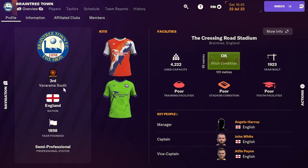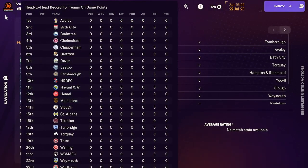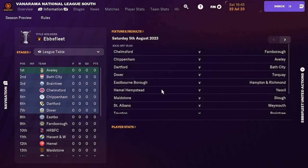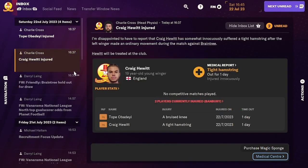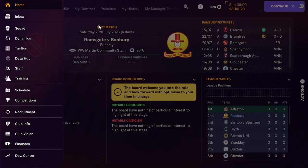Where are Braintree predicted to finish? Braintree are predicted to finish 10th - that's a mid-table team we just ground out a point against. Both players are out for one day - brilliant. Couldn't have asked for anything better than that as we head into the league.